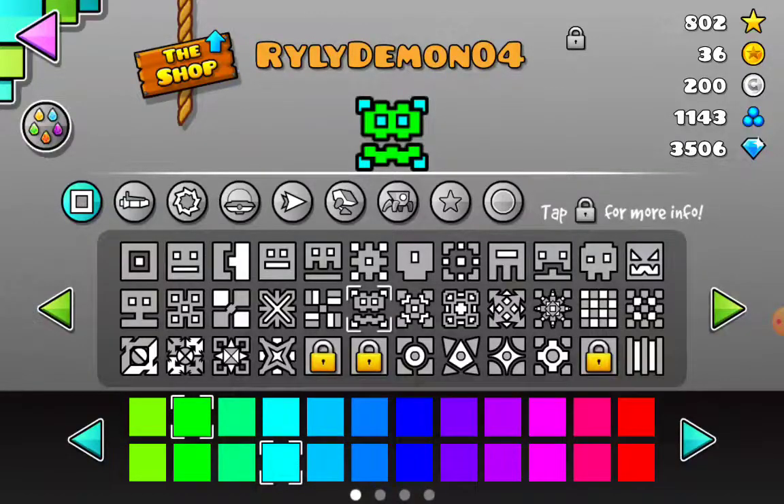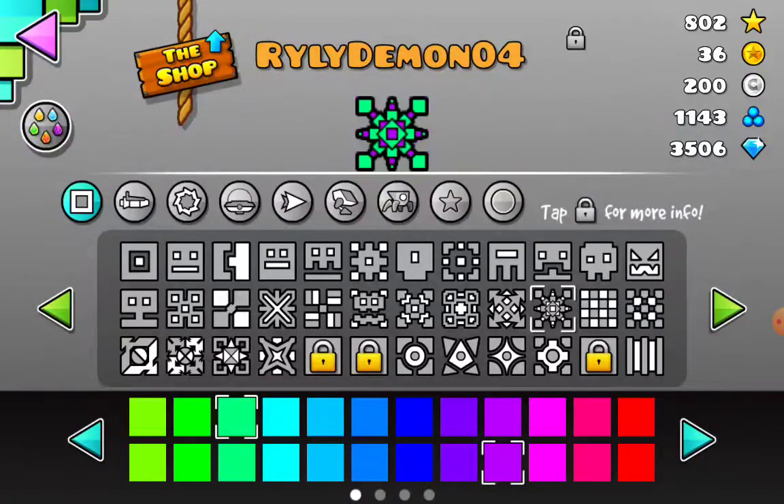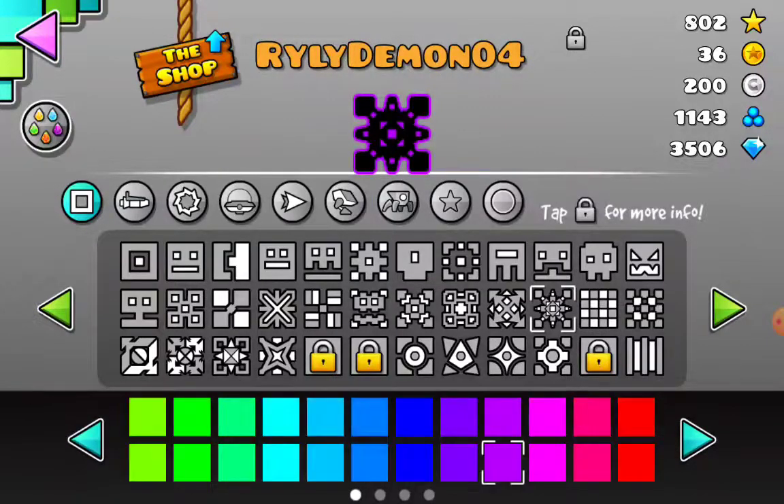I recommend using any of the demon icons if you beat a demon, because it looks cool and you're trying to get a cool icon near 1.0. Now, I do not recommend using Wishy Guns' icon with the Wishy Guns triple spikes. Instead, if you want to use it, you have to go for a glow, or at least use black and any kind of color.